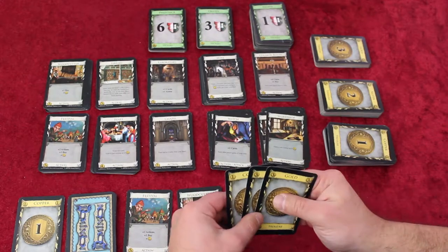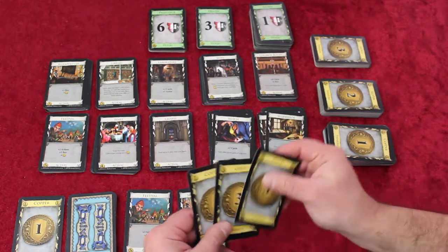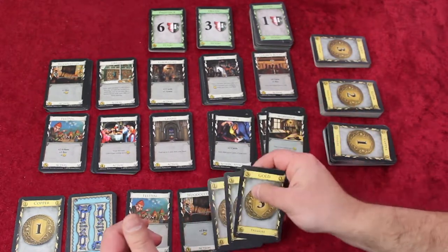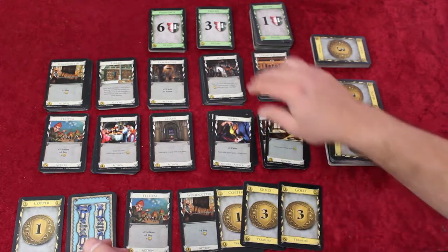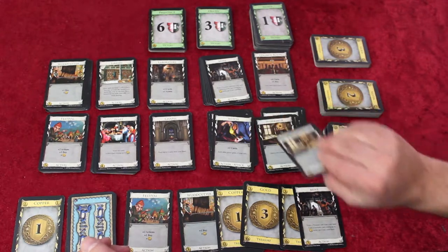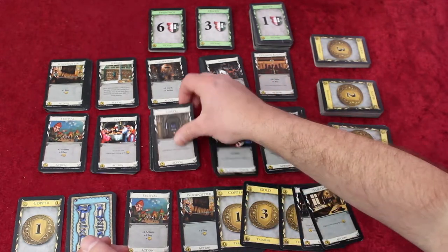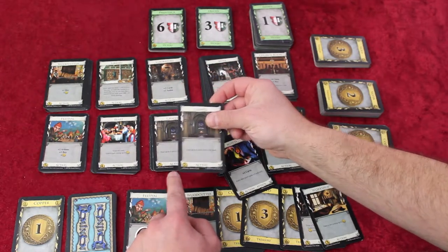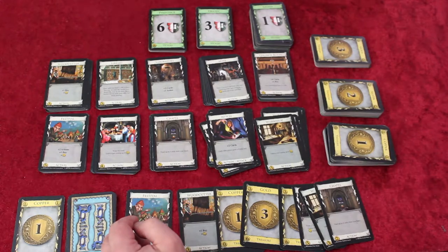Once you're out of action cards or available actions to use, proceed to the buy phase. During this phase, you'll play all the treasure cards you have in your hand, and then you may use the accumulated money from treasures and actions to buy a card. You can buy one card per turn unless, of course, an action gave you an additional buy. You'll find the cost in the bottom left corner of each available card.